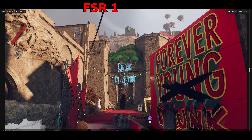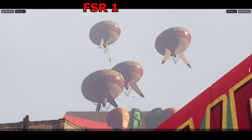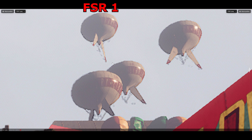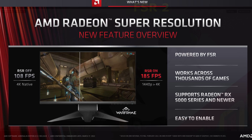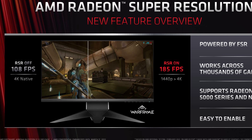Up until now, the only thing AMD has had to compete with DLSS and other upscaling methods has been FSR 1.0, which is little more than a clever stretch and sharpening filter, and has only been featured in a handful of titles. But two things are now happening to bolster AMD's upscaling arsenal. The first is to get something like FSR working in all games, instead of just the ones that are supported.